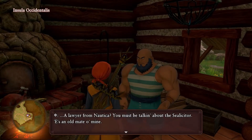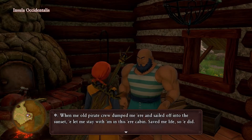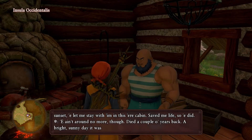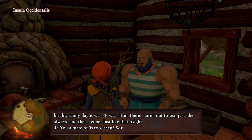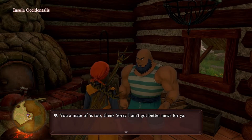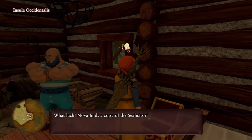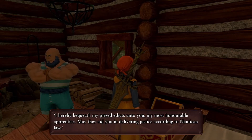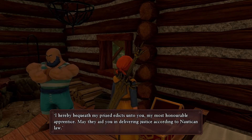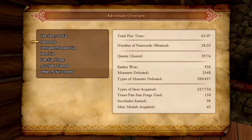A lawyer from Nautica — you must be talking about the Sealasitter. He's an old mate of mine. When me old pirate crew dumped me here and sailed off into the sunset, he stayed with me in his cabin and saved my life. He's not hanging around anymore though — died a couple of years back. A bright sunny day, sitting there staring at the sea, just like always, and then gone just like that. You were made of this too then — sorry. The stuff's in the chest over there if you want to take something. Copy of the Sealasitter statutes received.